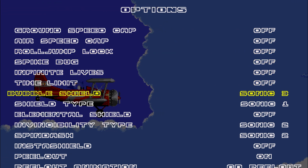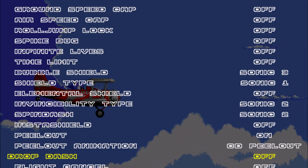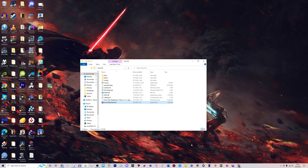In Sonic 2 Absolute, you have the same options that you had in Sonic 1 Forever — literally everything. So Sonic 1 and 2, that's how you play them with those decomps of the Android versions.